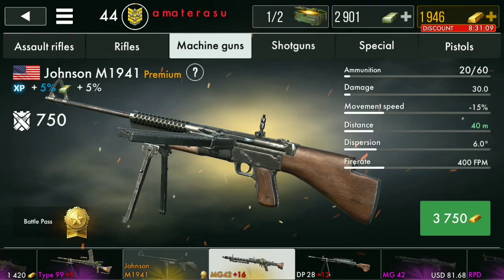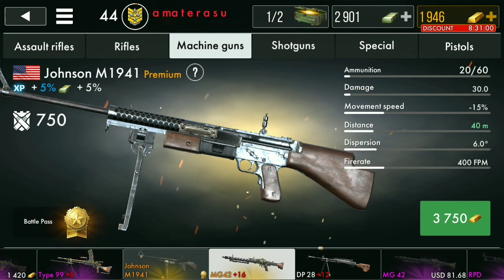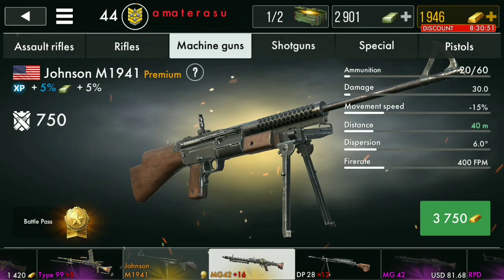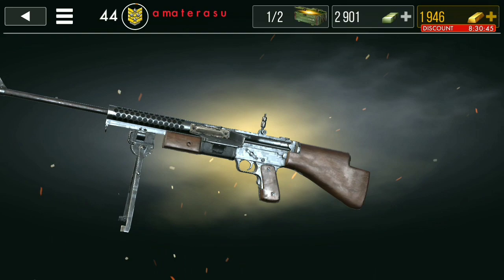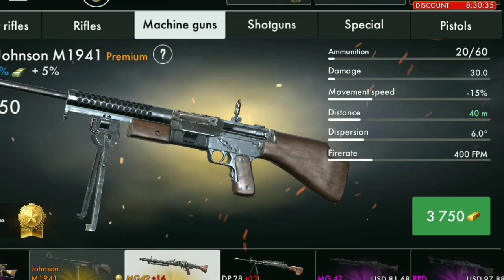Here is the Johnson M1941. For those of you that have this amount of money, buy this weapon — this is basically an FGE but better, to be honest. I don't have it yet, but I'll probably play a lot of matches this weekend and hopefully be able to get it, maybe after two weeks or so. That's a lot of money.